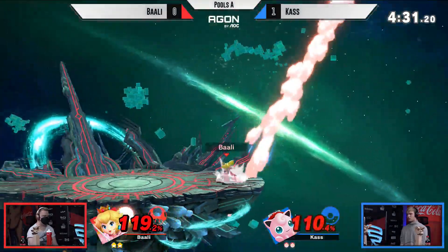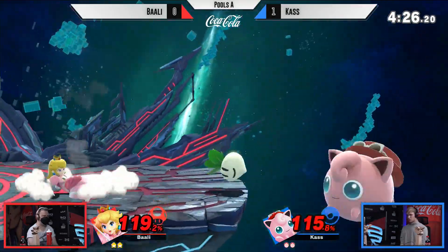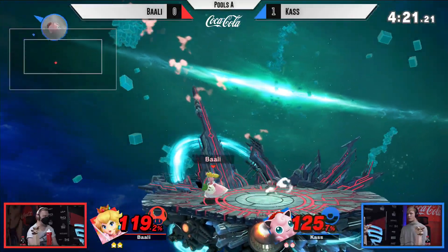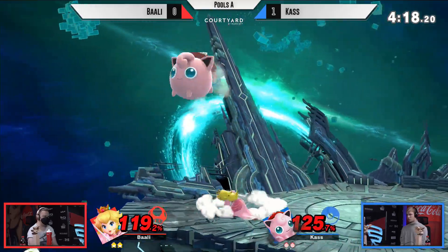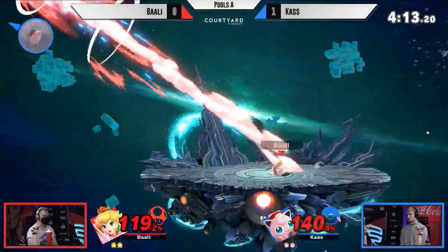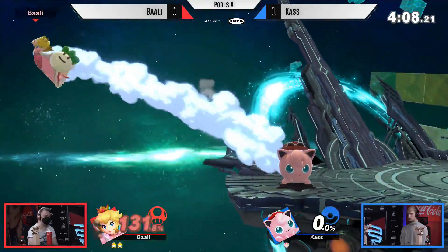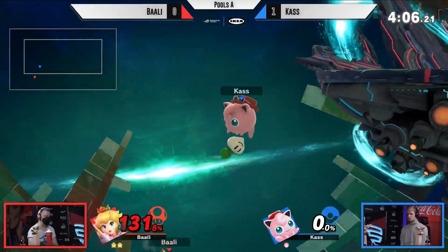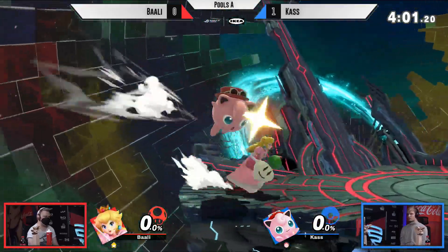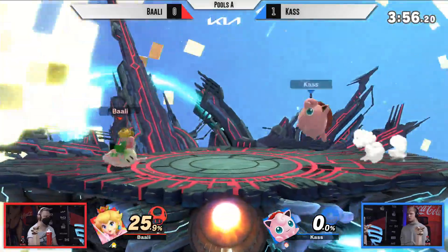Nice side B by the Peach player to get back to the stage, and Barley's patience paying off, bringing this back to even — 115% on Jigglypuff. The Jigglypuff Republic: the dash attack will not quite take it. Good DI from Cass to stay alive — really a survival expert here on Jigglypuff, living for so long in these stocks. But in the end, it is still Barley coming through with the back air, taking that stock. Now it's Barley off stage once again trying to recover, but Cass is there with the new air and takes the stock. We have an even game here, last stock for each player.